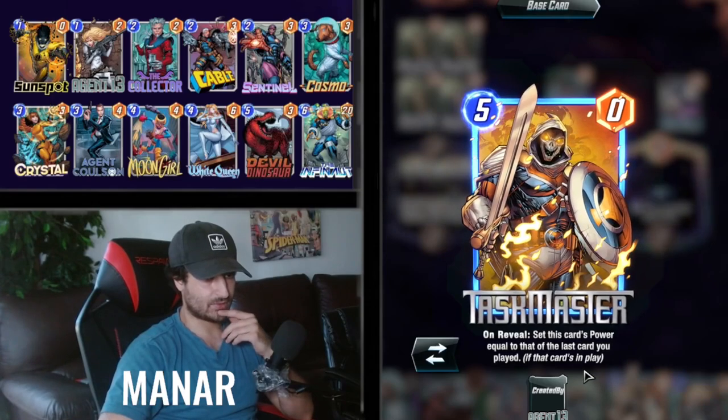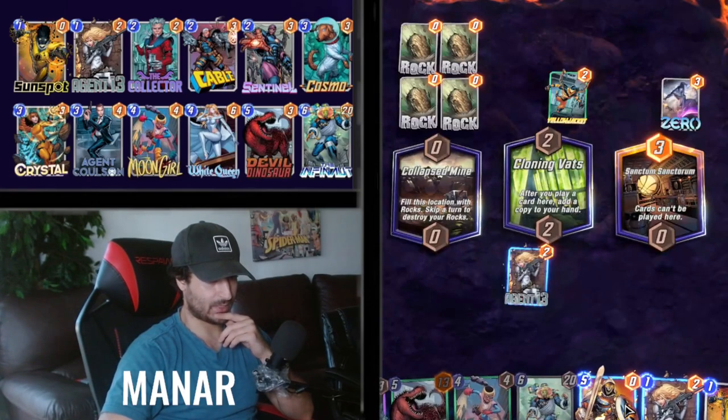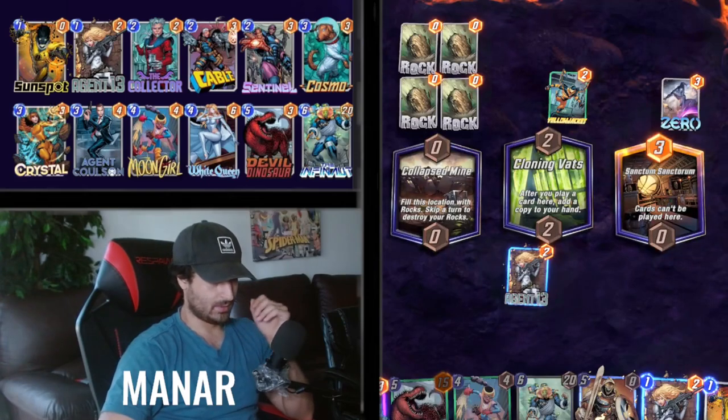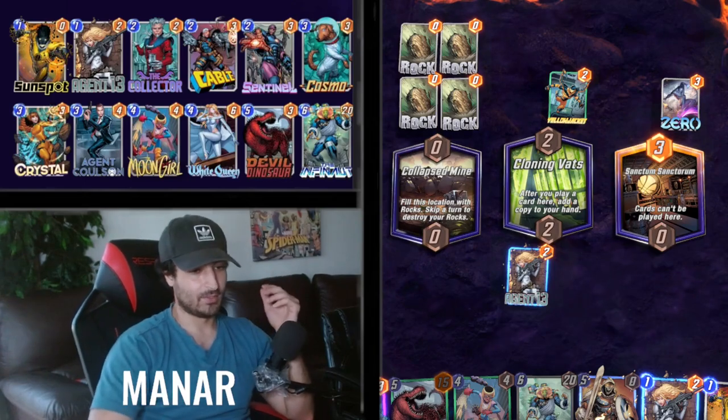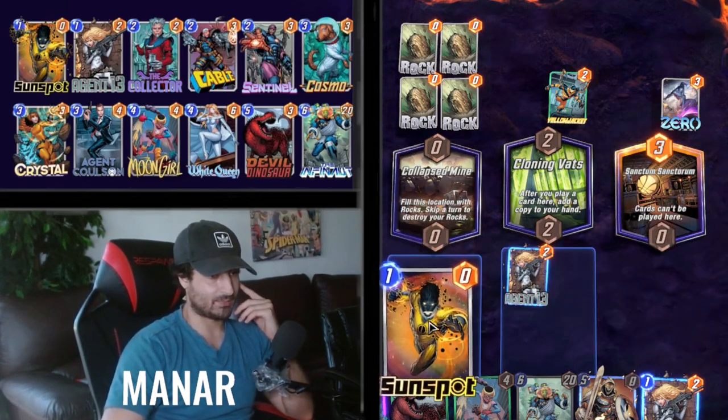That one's a series five — sets this card's power equal to the last card you play. Wow, so the Devil Dinosaur — nice job! This is gonna be a great game and we got Sunspot as well.